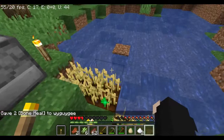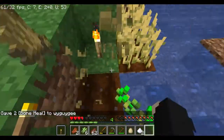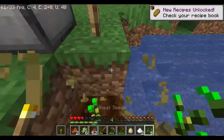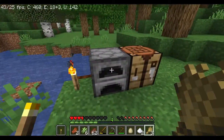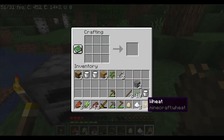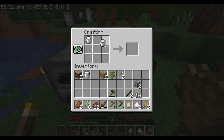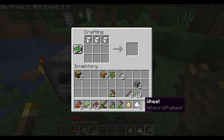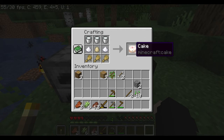All of our bone meal has been used and our wheat is ready for harvesting — just break it like so to get our three wheat. If you don't have three wheat, repeat the process again. Now go into your crafting table and craft the cake like this: three milk buckets at the top, sugar on the two bottom sides, an egg in the middle, and three wheat on the bottom. And there you have it — your Minecraft cake!